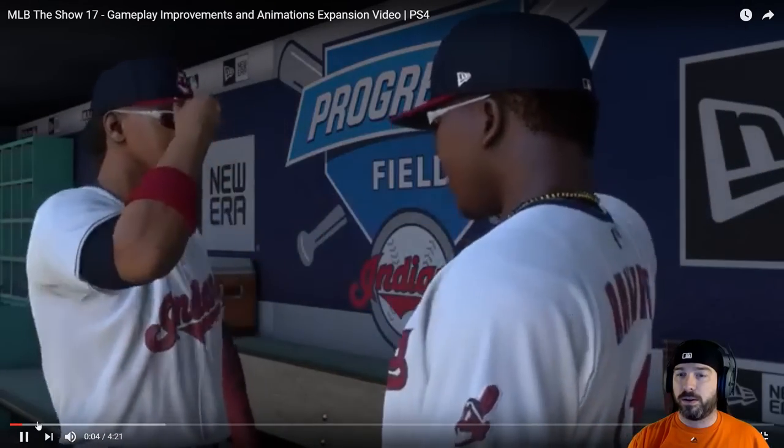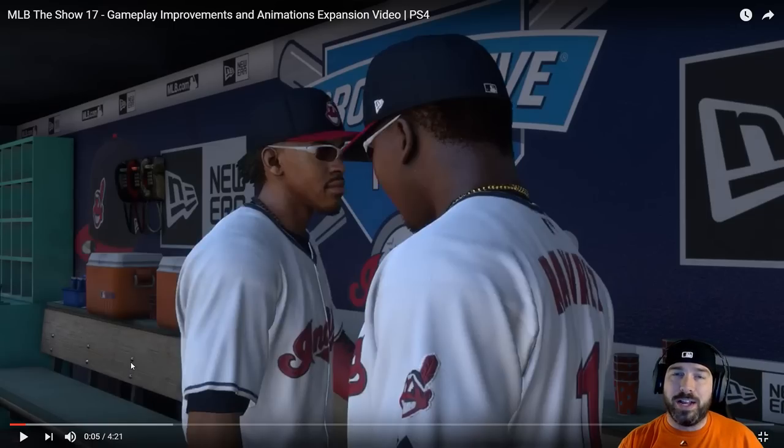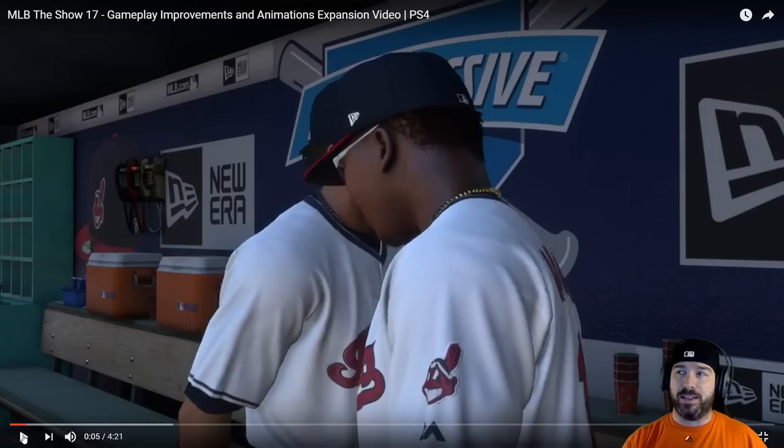Starting with the foundation: right there we see Jose Ramirez and Francisco Lindor — the new and updated Francisco Lindor — giving a little new emotion in the dugout. The dugout looks a lot better; it got an upgrade last year too. The cups in the bottom right look pretty good. All of that is looking much more detailed than last year. The key here is Lindor with an updated haircut and updated face model, and then Jose Ramirez. Looking at this again — the foundation handshake in the dugout is something very specific to the Indians, so that's a good start.